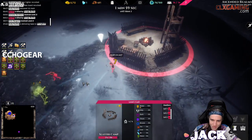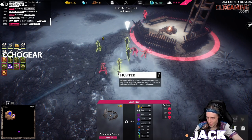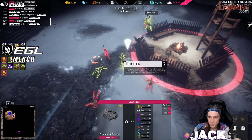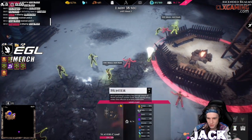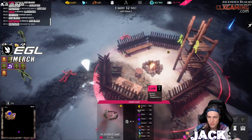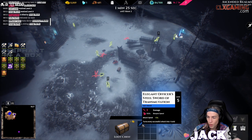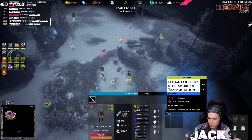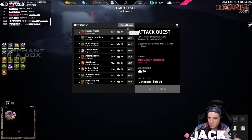Monster lairs drop ore — gotcha. So I'm gonna go kill these lairs to get more ore. This game is so funny. Piece of cake. Dude, you know what would be awesome — some sort of chat integration where I could spawn a member of the chat, like I could spawn Fulvis in as one of my hunters. Furious Chad — nice! Furious Chad is gonna be stoked. Everyone attack this now.